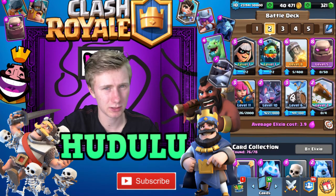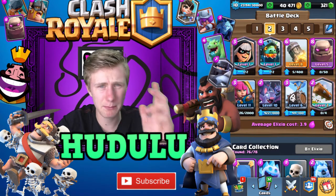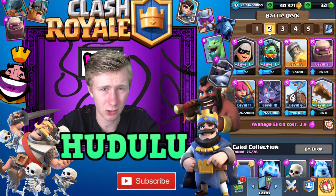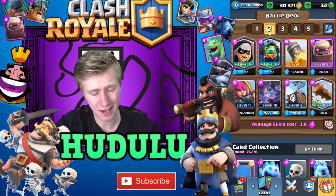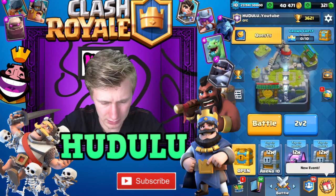Quick rundown of the deck — basically what you want to do is build up elixir, wait till double elixir, put your Golem at the back, and then move forward defending with your Bats, Inferno Dragon, and Bandit. Then try to push with the Archers and the Skeleton Barrel.